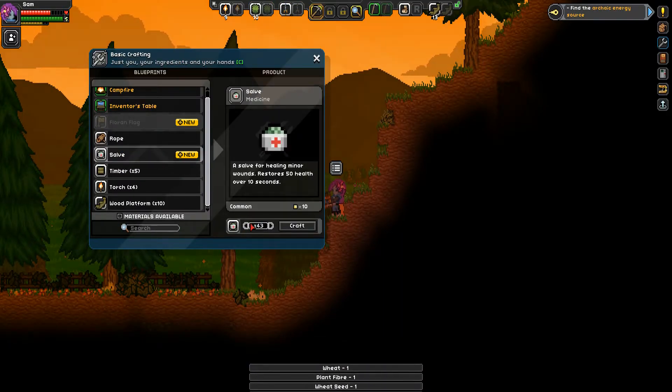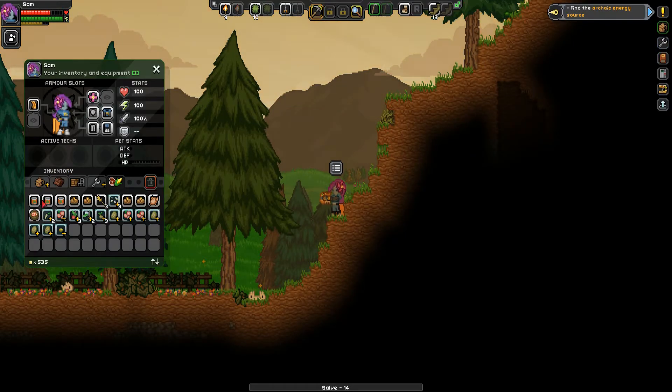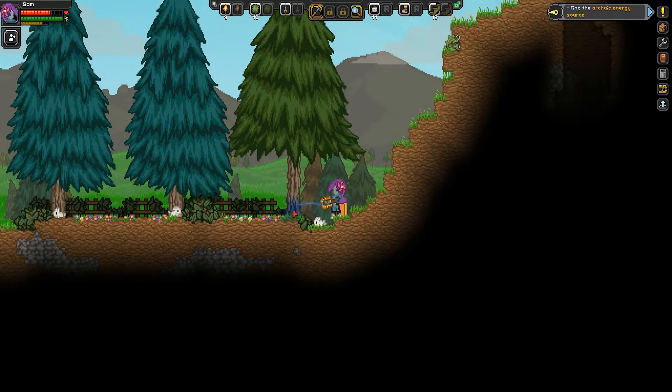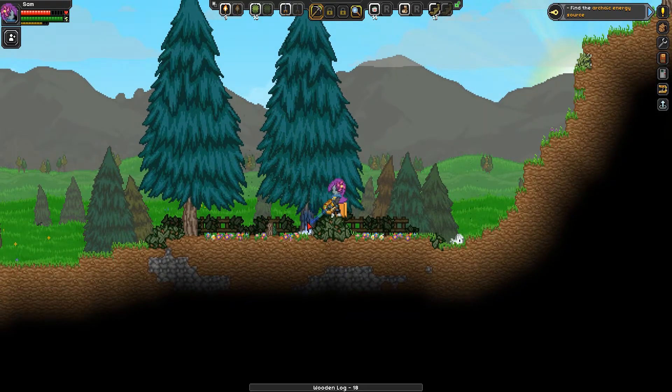We'll make ourselves some salve now that we have a lot of plant fiber. The difference between salve and bandages is that we need another crafting table to make the bandages. We can make salves anytime and they both restore 50 health, but the salves do it over 10 seconds and the bandages do it over one second — they're like instant. I like to have both because you can pop a bandage for instant health and then straight away pop a salve for some slower regen as well.